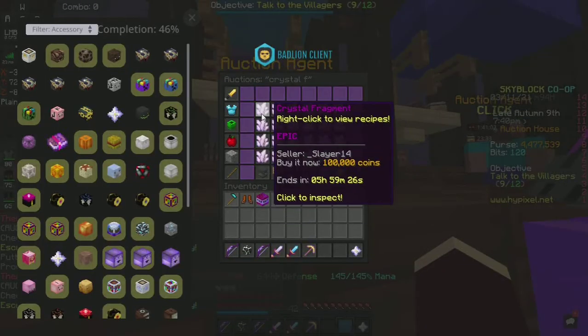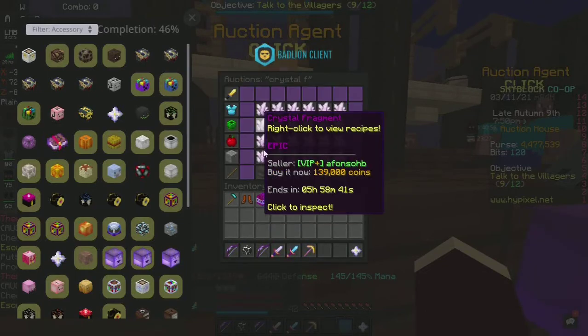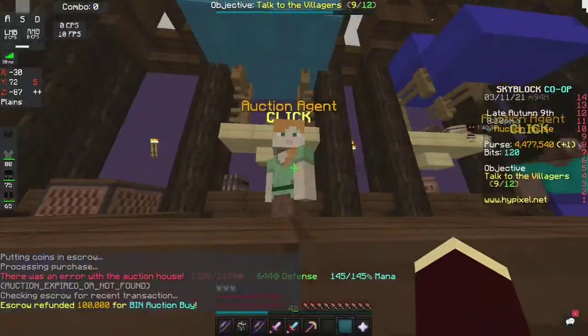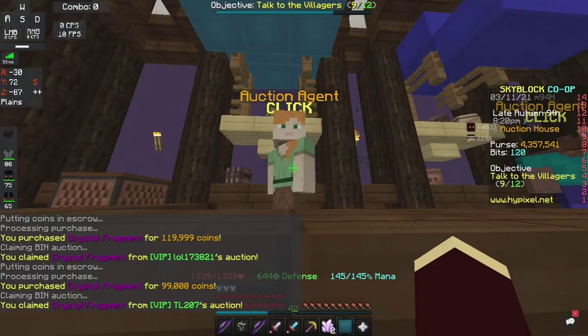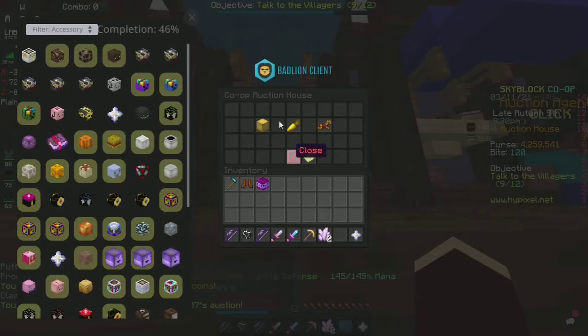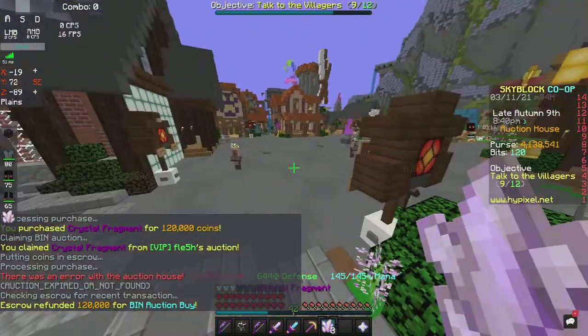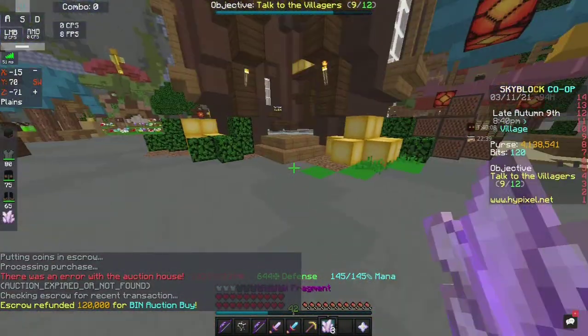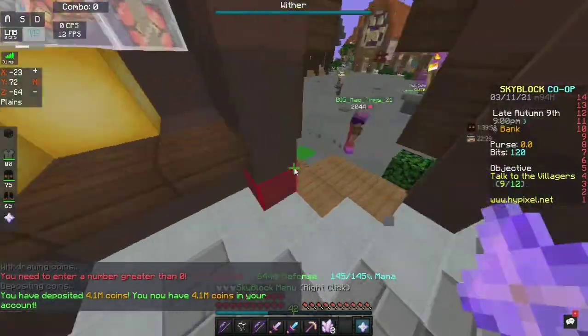You just have to search 'Crystal F', set it to BIN and lowest price, and you can buy them very fast if you're quick enough. I bought one for 119k and another for 99k coins. Once you get Crystal Flags, make sure you're buying them for less than 130k to actually make profit — or else you're not going to make enough to be worth it.